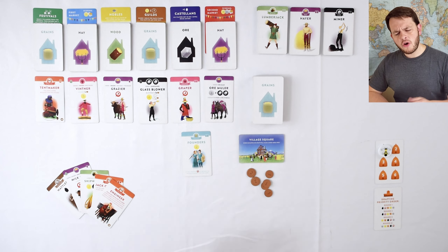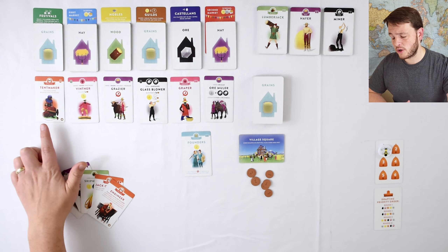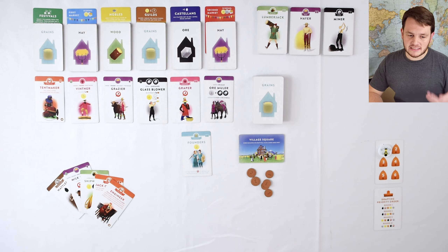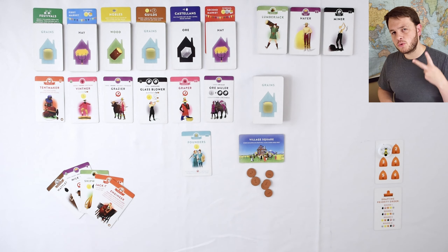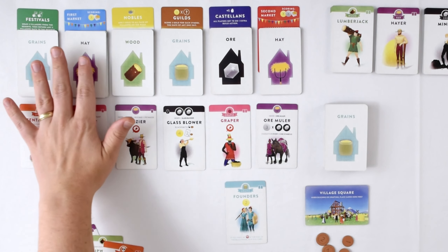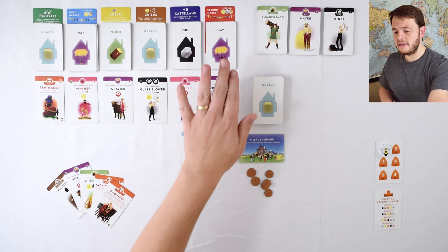The tentmaker is actually an extra card in the Shifting Seasons expansion. The main thing Shifting Seasons does is add four seasons to the game. Typically you score based off the score on the cards and it happens twice in a game. You score during the first market, which is this blue card here — when all these cards are flipped over and the first market is exposed, you do scoring. You score one more time at the end of the game when all the sets flip over at this red second market card.